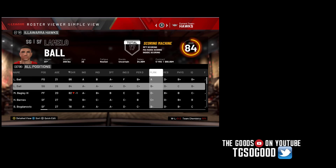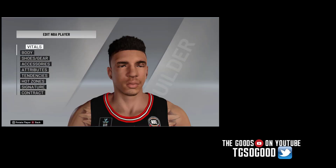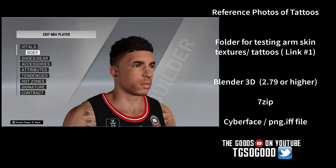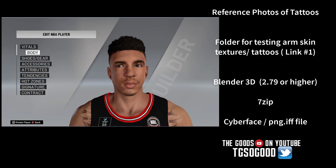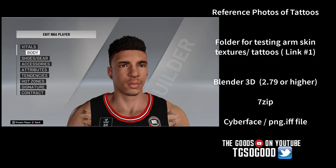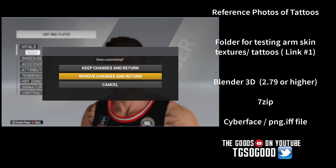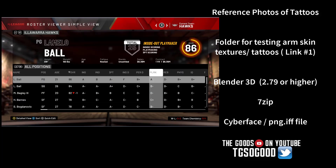What's going on everybody, I am The Goods on YouTube, back at it. Today we're going to tackle some tattoos - you guys have been asking how to do tattoos. A couple things you're going to need: a reference photo of the tattoos - just go on Google and find whatever tattoos you want to add. Next you're going to need the folder for testing the arm skin textures and tattoos, link down in the description.